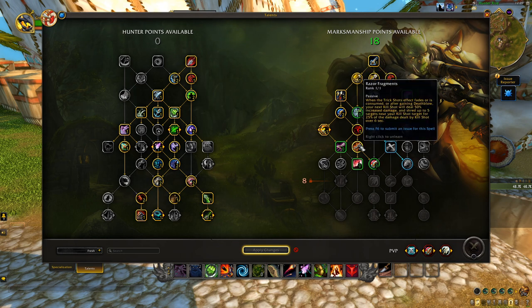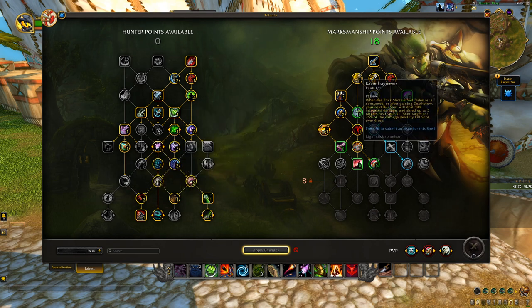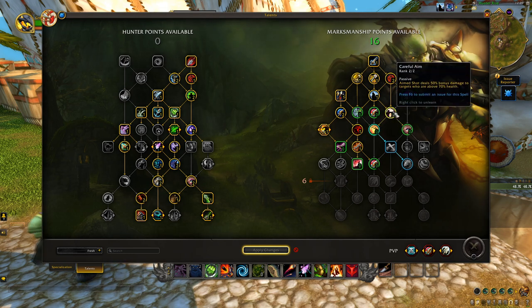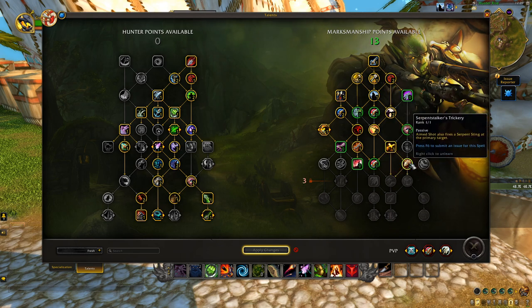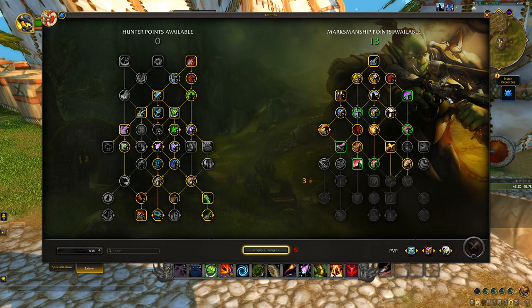One point in Death Blow and one point in Razor Fragments — I would always pick these together, not just because Razor Fragments gives you a bleed augmented by Serrated Shots, but it also makes that Kill Shot do 50% more damage regardless of the target's health. Then two points in Careful Aim, one point in Target Practice to make Arcane Shots stronger, one point in Double Tap, and one point in Serpent Stalker's Trickery.